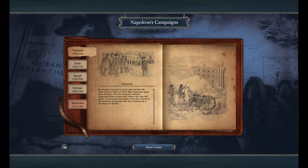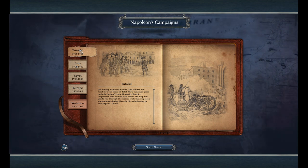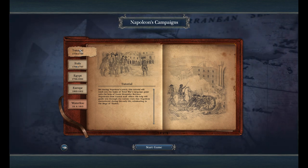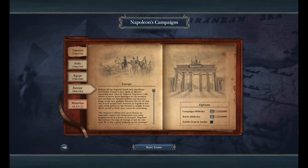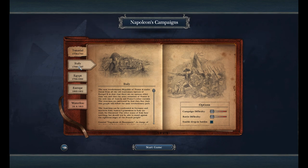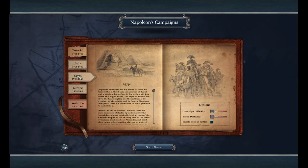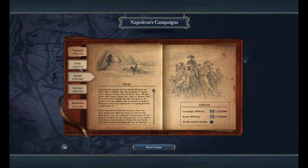You'll see on the left that we have five sections. The first one is the tutorial, which I haven't played yet. But we do have Italy, Egypt, Europe, and finally Waterloo. So far I've only completed the Italian Campaign and started the Egypt Campaign, but I can quite safely say that both offer really varied gameplay — it's basically a massive improvement on Empire.